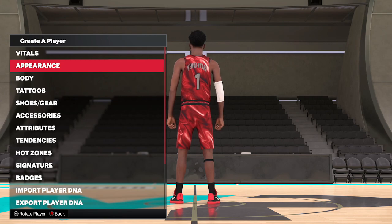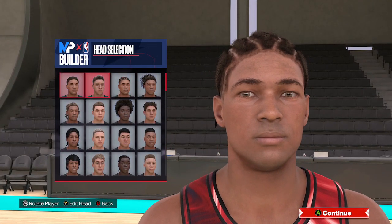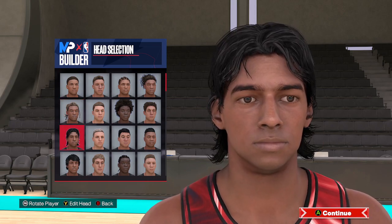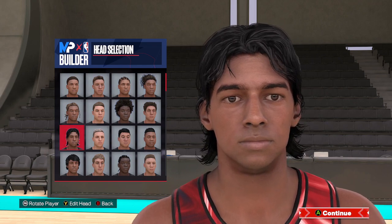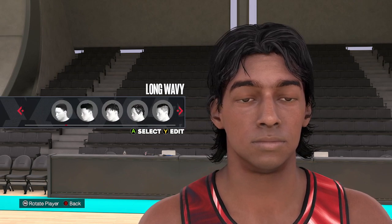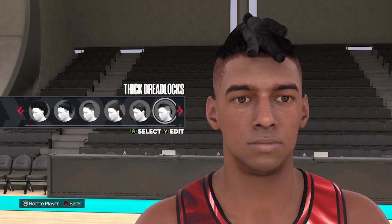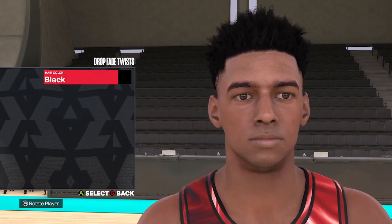Alright, so let's make this Victor Wembanyama face creation for you. For the starting head, we are going to use the one that's three down from the top — it's going to be this one right here. If you've made a face creation, like I've said in previous videos, it might be off by one slot or another. For the hair, we are coming over here and we are going to use the drop fade twists, and then make sure the hair color is black.